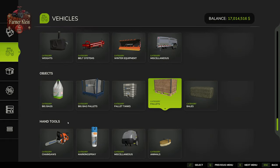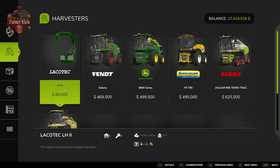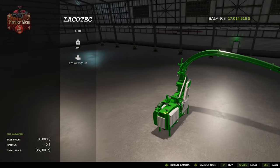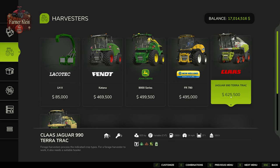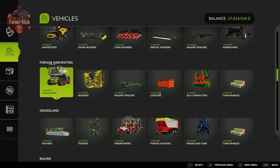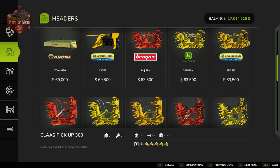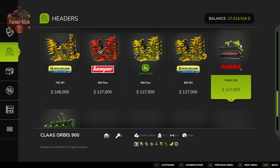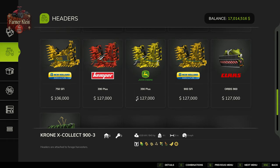Once the seed is in the ground, there are a couple of ways to harvest it. We can use a forage harvester — either one that attaches to a tractor's three-point hitch or a self-propelled unit like the Jaguar 990 Terra Track. The forage harvester requires a corn-specific header. Starting from the Kemper 345 Plus and downward, these headers work specifically with corn. For our video we're using the Orbis 900, but any of these headers from the Kemper 345 Plus to the Krone X Collect will work on any forage harvester.